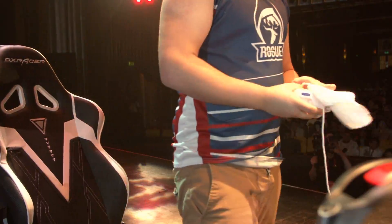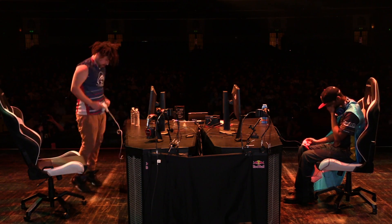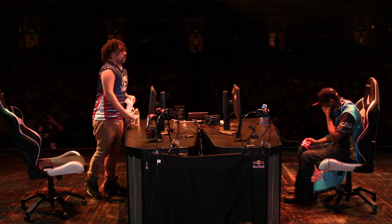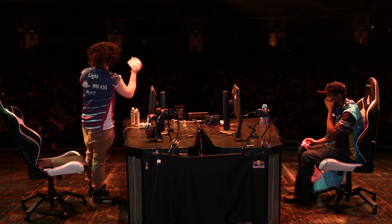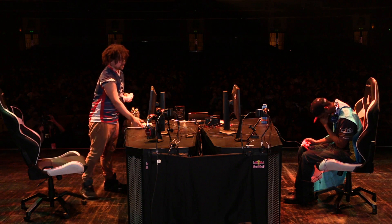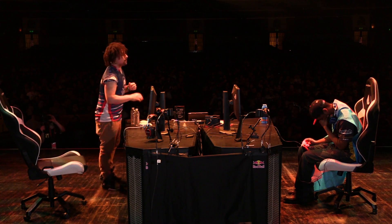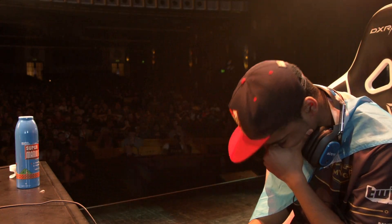Ladies and gentlemen — 2-2 right here. Rogue Light working super hard, harder than ever. He understands he's in a tough situation — he was down, but now tying up the games. These guys are 2-2 in sets and 2-2 in games right here at Genesis 7. Game 5 is coming very, very soon.